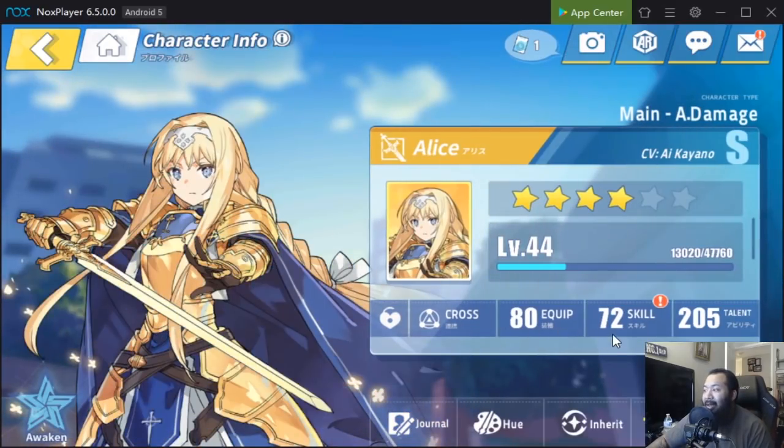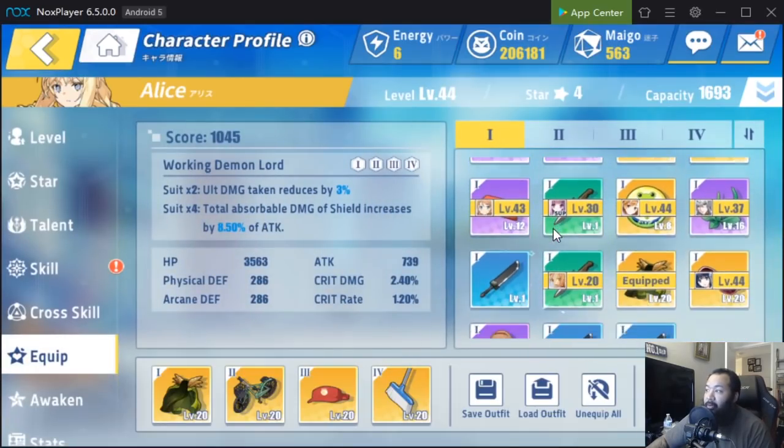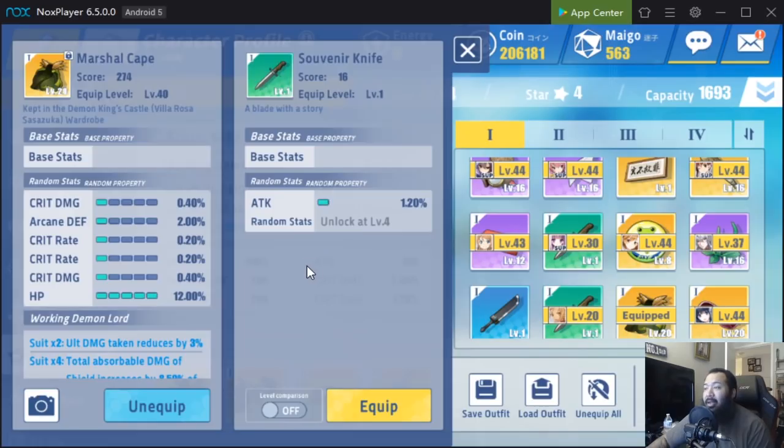So as we get into this we are going to use Alice as an example among some other characters to show you guys exactly what I mean. For a simple breakdown of how gear works all the way from green gear up to orange or epic gear, or C all the way to S, we're going to start with green gear first. Now understand that this game is a little different than other gacha games, so when you get your green gear when you first start, what's important about your green C grade gear is that it only maxes at level 4.